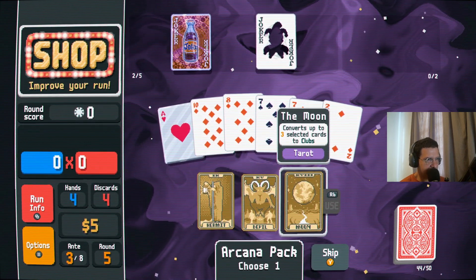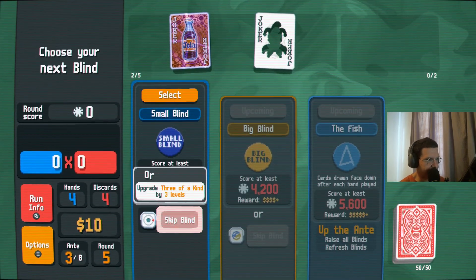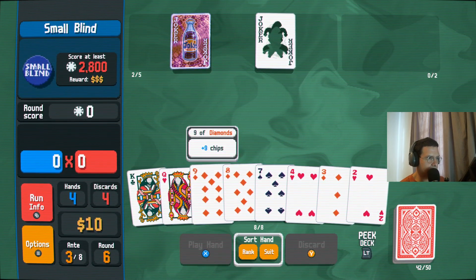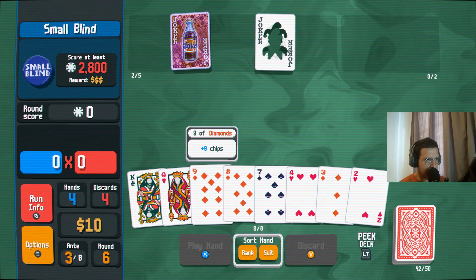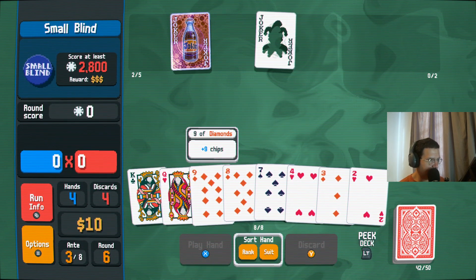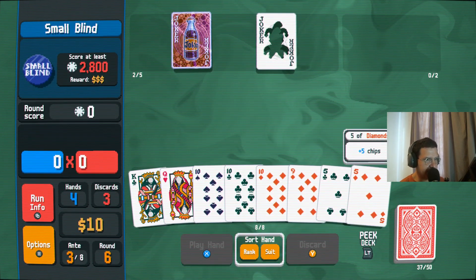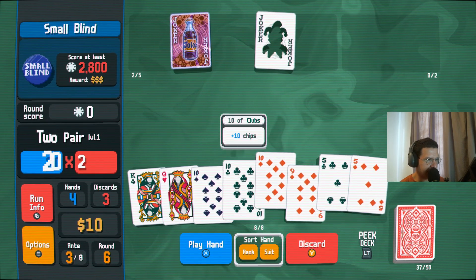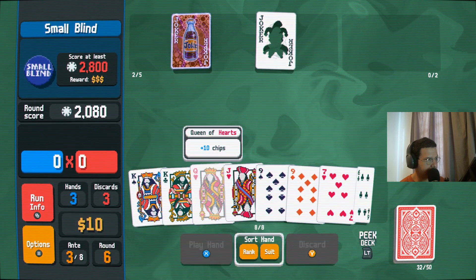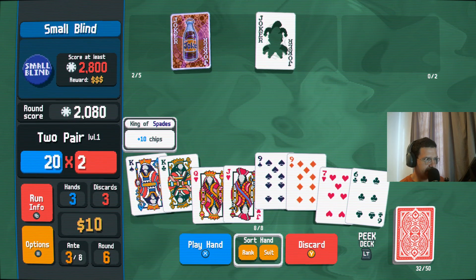We've got an okay start here. Molt card destroying two — both very good for us — and plus one hand is obviously great too. We can wait until next shop to buy that one. I think we want to buy both of these and just try to manipulate our deck. The money would have been nice, but destroying two and adding a steel card — destroy a two and a three. Make a steel two or a steel ace? Just make a steel ace; might be able to duplicate that one. Doubling our money might be the play. Three of a kind by three levels — no thank you.